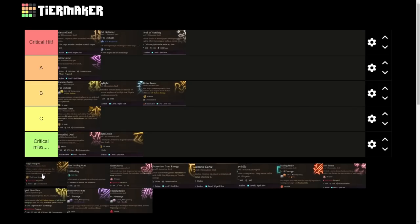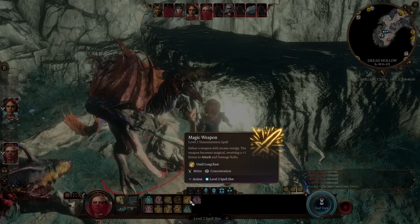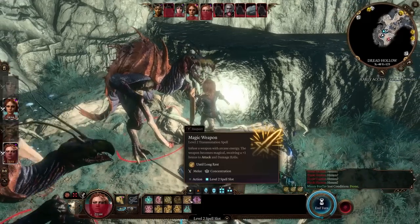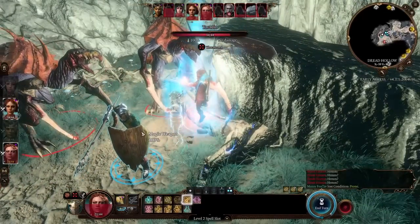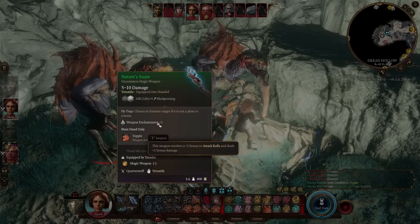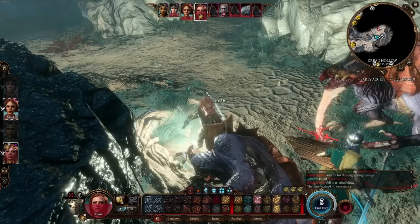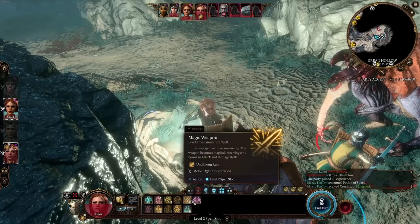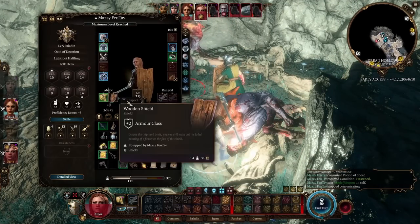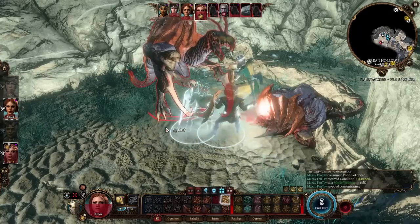Magic Weapon is next — available to paladins and wizards. It's a level 2 concentration spell. Infuse a weapon with arcane energy — the weapon becomes magical, receiving a +1 bonus to attack rolls and damage rolls until long rest. Use this outside of combat. Now we see weapon enchantment +1 active. Importantly, this also stacks with already magical weapons — equipping a Battle Axe +1 gets an extra +1 bonus on top.